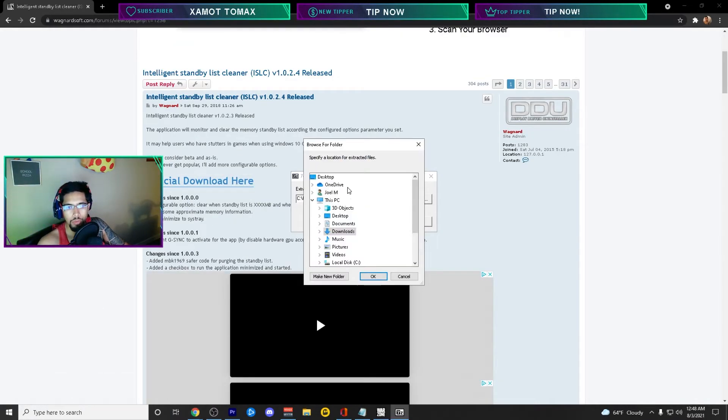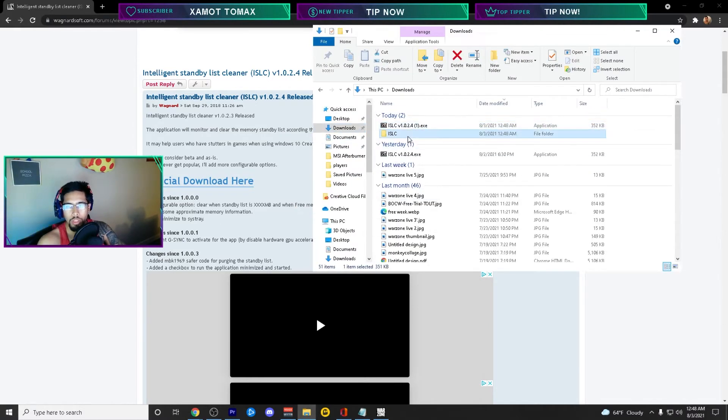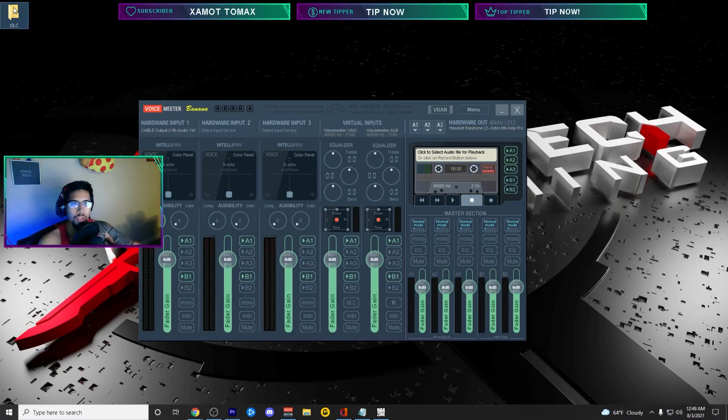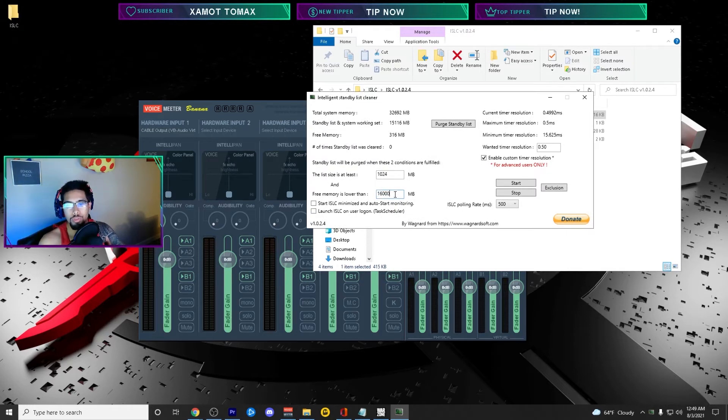There's a link below, but Google 'ISLC program', go to the website, download it, extract it to a new folder — I'd suggest putting it on the desktop. Find what you just downloaded and go to the folder. This is the Intelligent Standby List Cleaner. Make sure this is set to 1024 MB for the 'free memory if lower than' setting. If you have 32 GB of RAM like I do, set it to 1600. If you have 16 GB, set it to 8000, and if you have 8 GB, set it to 4000.